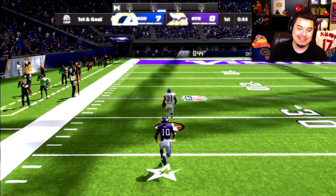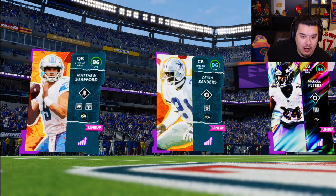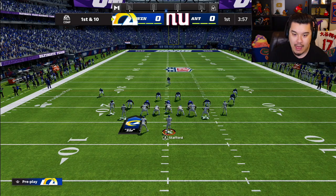Bernard Pollard with a big interception — we might be able to return this. Pick-six! See ya, goodbye. We get a rage quit — I was kind of expecting him to quit there. Hopping into game number two, and he's also got Matthew Stafford. This should be a fun one.